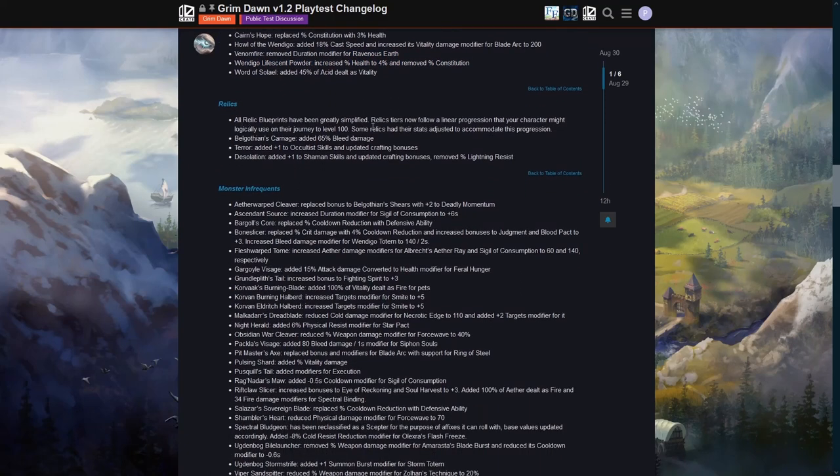All relic blueprints have been greatly simplified. Relic tiers now follow a linear progression that your character might logically use on their journey to level 100, with some stats adjusted to accommodate this progression. I'm wondering if this means something like the level 25 version gives basic stats and a proc, then you upgrade at level 50 and get a little more, then again at 75 with further improvements — I'll have to play with this and see.